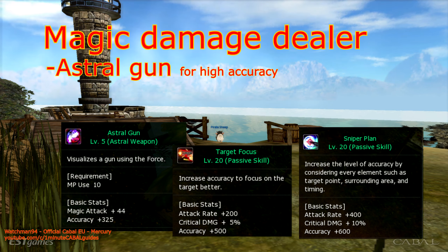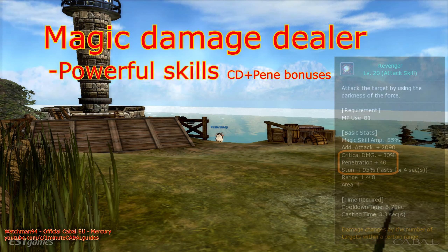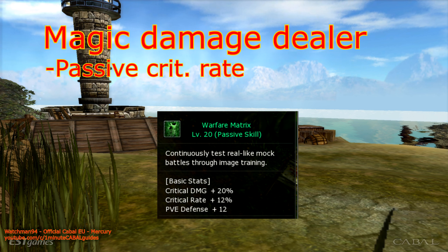making their hits miss virtually never. Force Gunner has some powerful attack skills, most of them with increased penetration and critical damage and high stun chance. A passive skill also increases critical rate, making it much easier to gear up than some other characters.